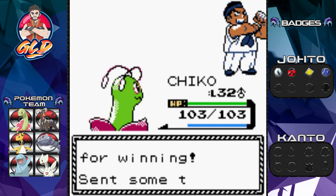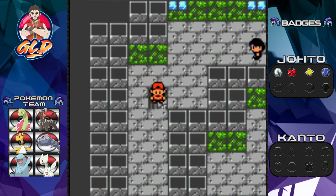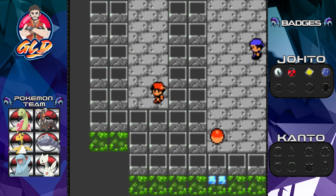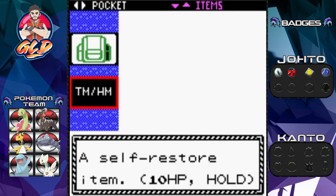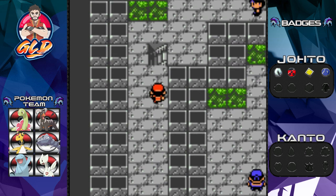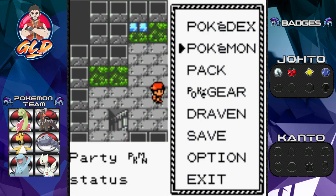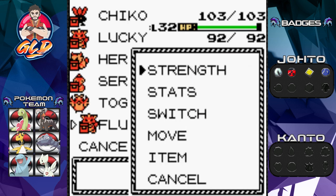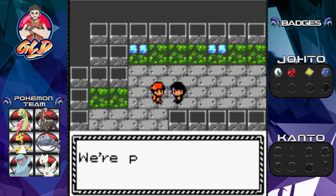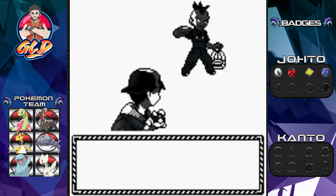There's another entrance and this looks like probably the final floor. Grab this item — TM34! TM34 is Swagger: it causes confusion but raises the opponent's Attack. That's a 50/50 — you're kind of giving them a disadvantage and an advantage at the same time. God forbid they get a type advantage on top of that because that would mess you up.